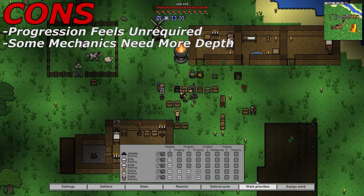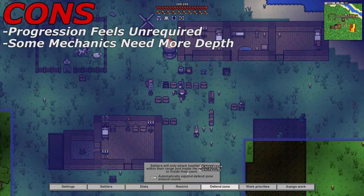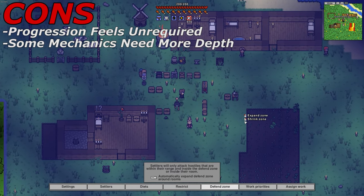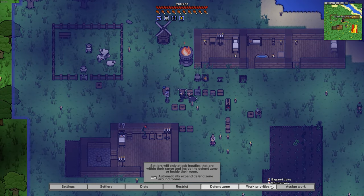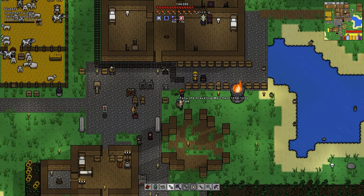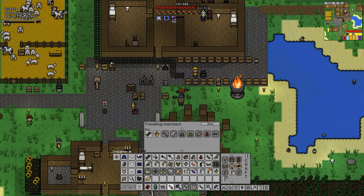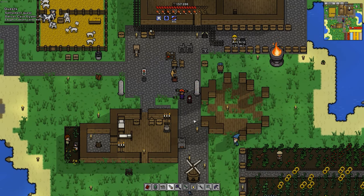Secondly for the cons is that some mechanics such as the city management definitely could use a little bit more depth. If you've played RimWorld before, you do expect a little bit more depth with this system. But to be fair, this isn't RimWorld and it is not only a city management game, and it's also only a $10 title. I would just like to see the game have a little bit more depth to the city management — maybe add in some different things that NPCs can do, give them more of a purpose other than just hauling stuff around, or maybe make the happiness matter more. Overall, I would just like to see more depth added to the system.